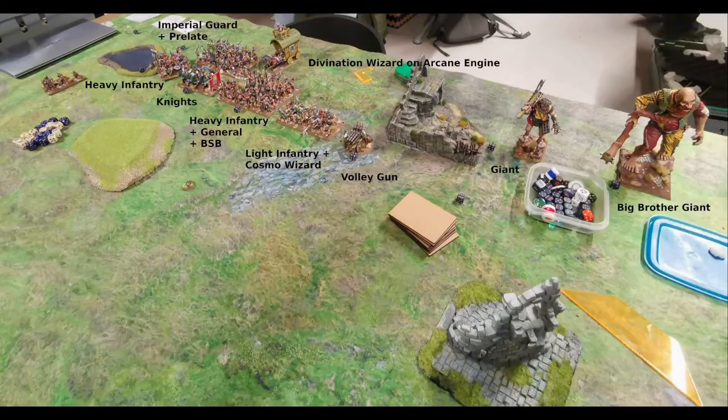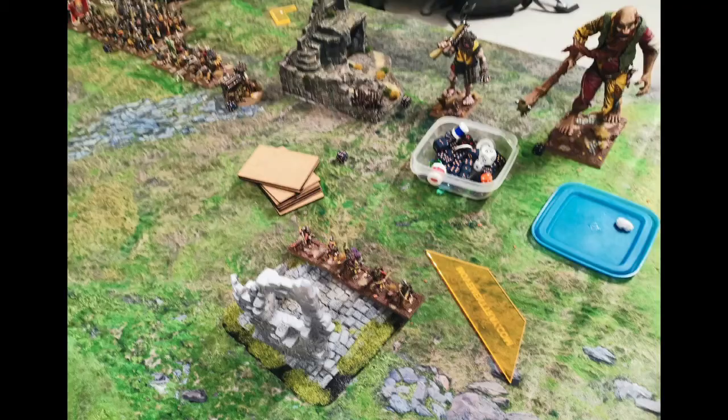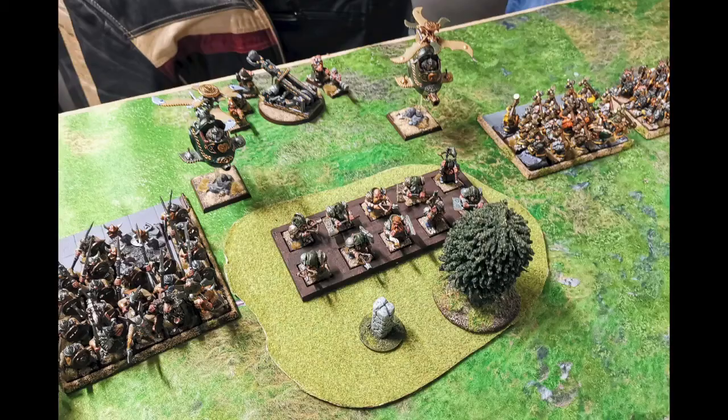Now let's have a look at my army — this is the only time I'll be putting labels on it. Left to right: the Imperial Guard with the Prelate, Heavy Infantry in front of them with the knights, the Divination Wizard on the Arcane Engine next to them, then the Heavy Infantry with the Battle Standard Bearer and the general, the Light Infantry with the Cosmo Wizard, the Volley Gun, and then the Giants on the flank — the small one with the giant repeater and the big one. He dropped a unit of scouts on my right flank, I dropped my scouts in the ruins on the left flank, and he answered with more scouts in the forest on the left flank.